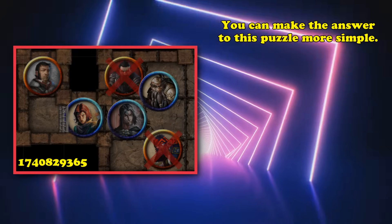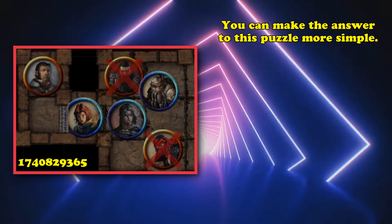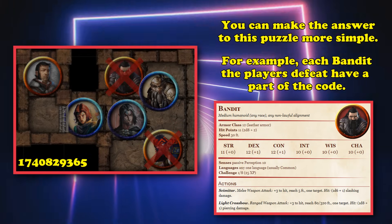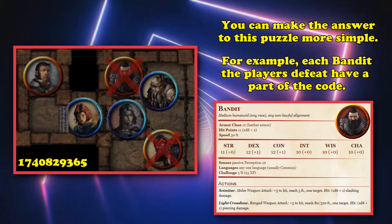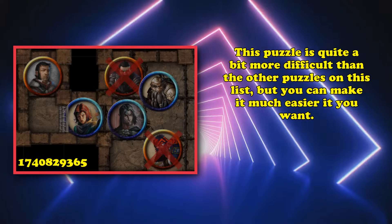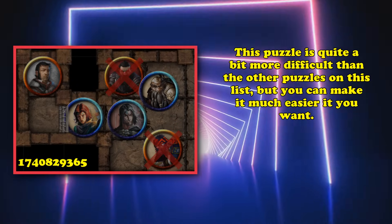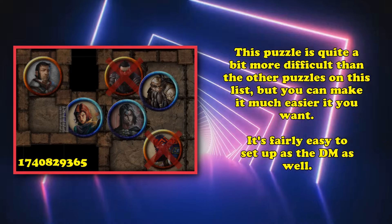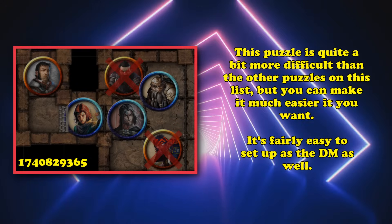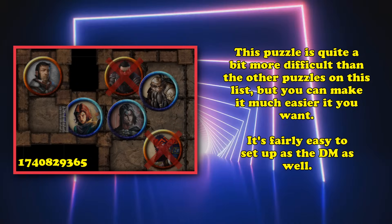You don't have to make it as complicated as that example — you could have all the numbers just be something correlated to very easy-to-figure-out events, like each bandit lieutenant in the dungeon has a section of the password and once you get all the parts you just enter it in. The puzzle is definitely harder than the previous ones but could also be really easy if you make some hints very simple. It's pretty easy to devise as a DM as long as you have a series of random numbers and then work backwards to create hints so your players can figure it out.